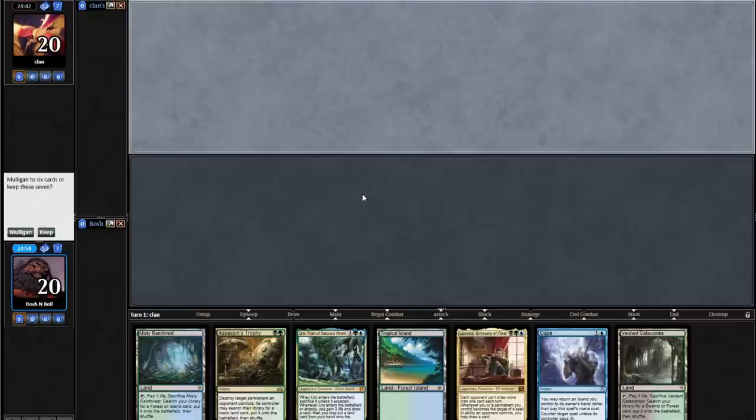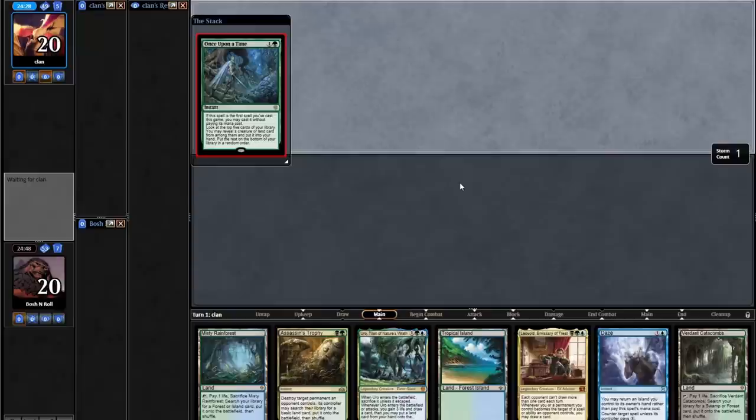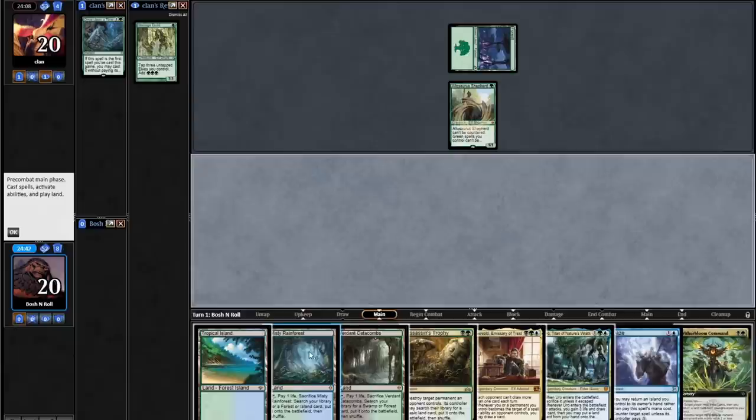I'm on the draw in round number two. We have sort of the midrange side of the deck here — there's a Daze with a Leovold, which is some friction. You don't really want to cast Daze in a game where you're planning to cast three-drops. This is the juicier side of the deck. We got a Once Upon a Time from the opponent. Heritage Druid. It's a good deck to have three Plague Engineers in your 75 against. It's bad to be on the draw against Elves though.